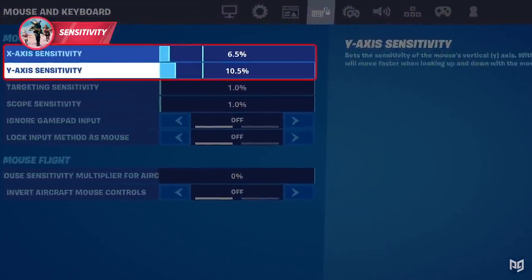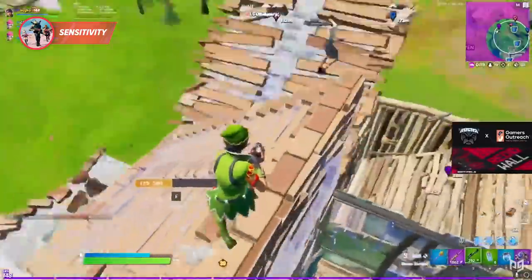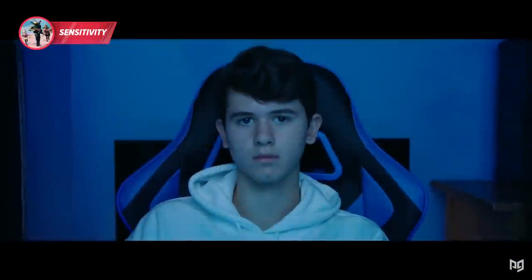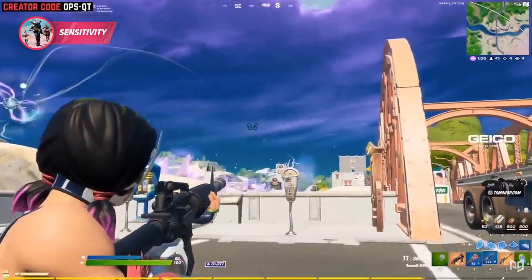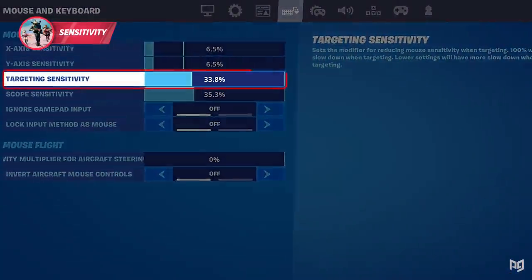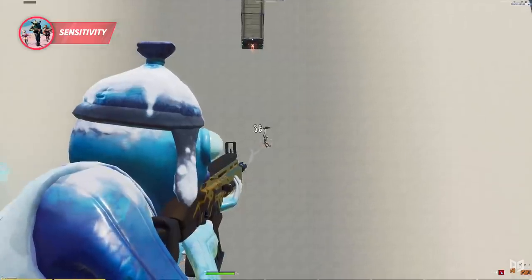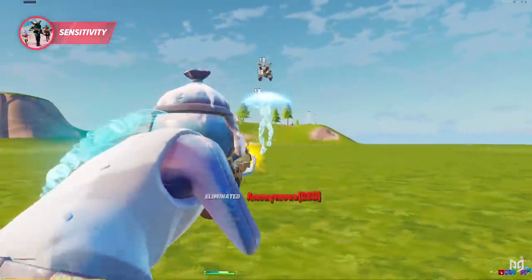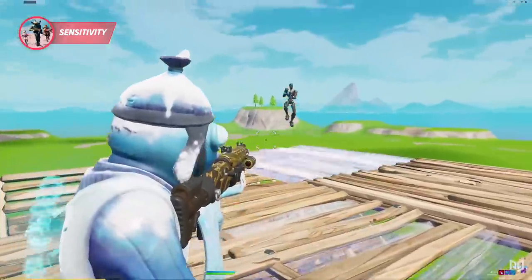A perfect sensitivity that many pros use is 6.5% on both their X and Y axes. This is considered the perfect sensitivity because it is right between the low and medium range, and allows pros like Bugha to have the perfect mix of fast mechanics and accurate aim. Scope and targeting sensitivity varies among pros and preferences, but keeping it around 30–40% is the most optimal way to track your opponents perfectly. With this sensitivity, you can easily laser players out of the sky or if they're moving quickly, and it also allows you to have better shotgun aim when aiming down sights.